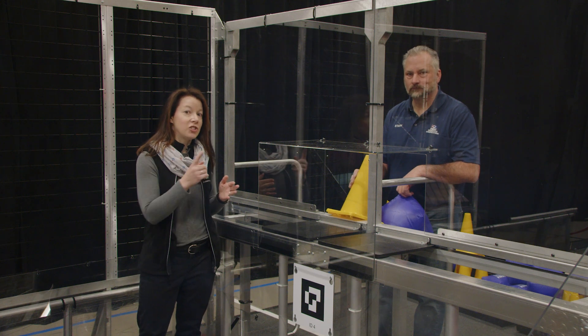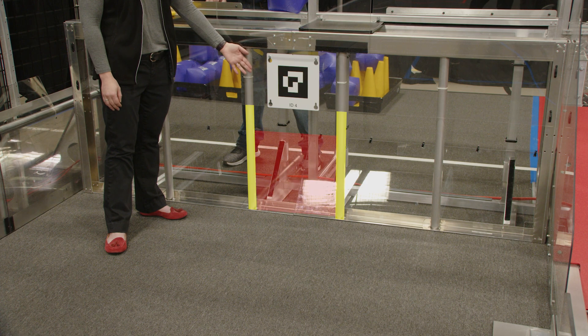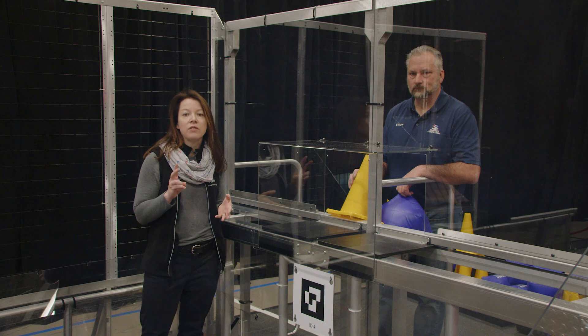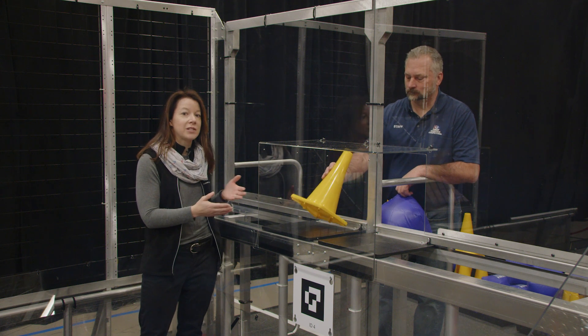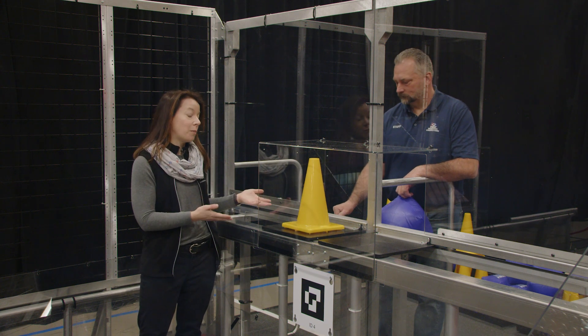The double substation is adjacent to the opponent's driver stations. On the field side it has a grate in front of a ramp sloping to the floor. Human players using the double substation enter game pieces in one of two ways. The first way is to put a game piece on the shelf, which slides in and out of the portal, and using its handle, position it for the robot to retrieve.